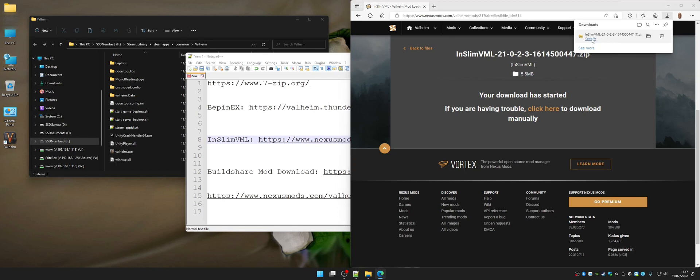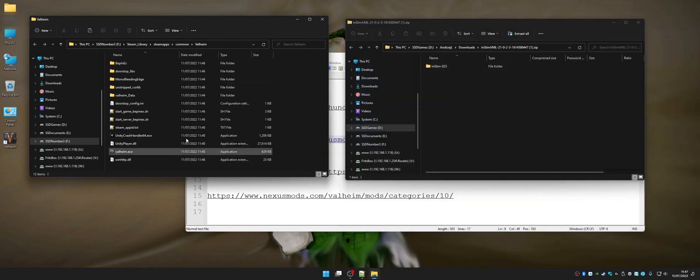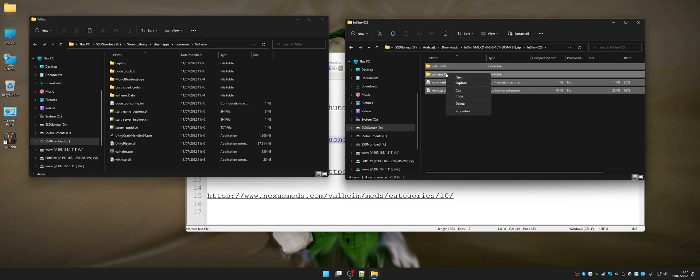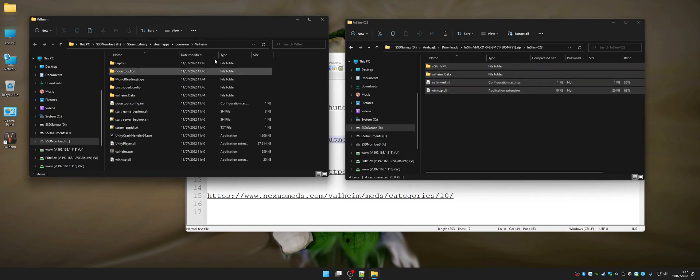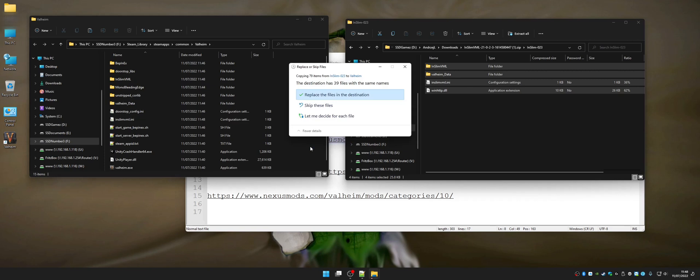You're going to click open file. Close the browser in the background. So now you have on your left the Valheim game folder, and on your right the zip opened with a folder InSlim-023. You double click on that, click somewhere on the empty space, Control+A, right click on the files, copy. Left click in the game window in the empty space, right click, paste. It's going to ask if you want to replace some files — yes, click replace the files in destination.